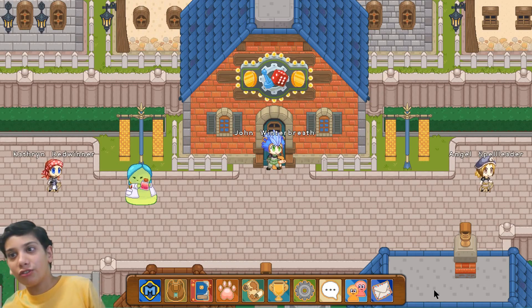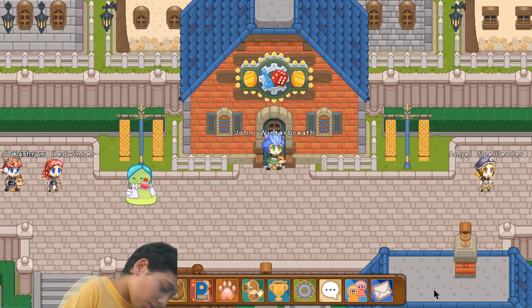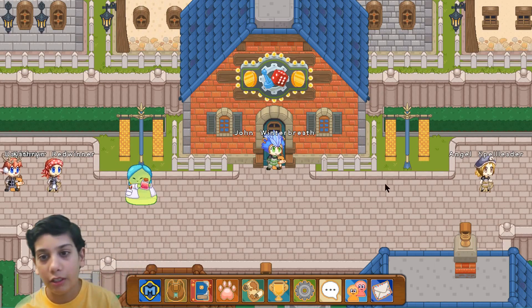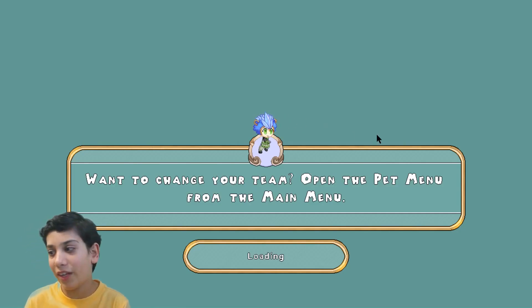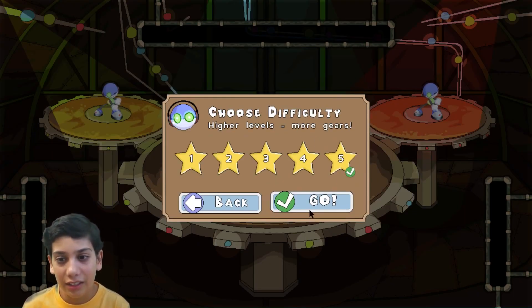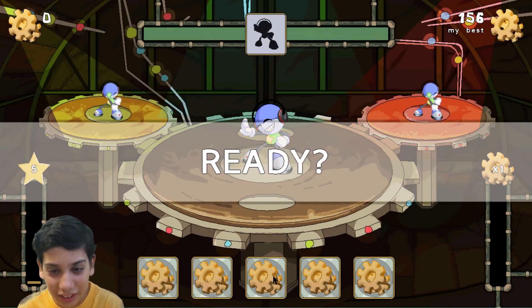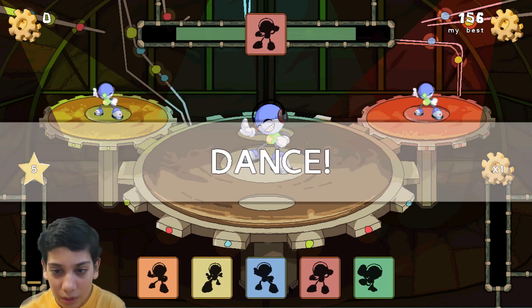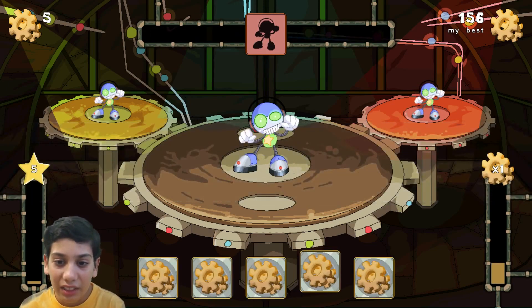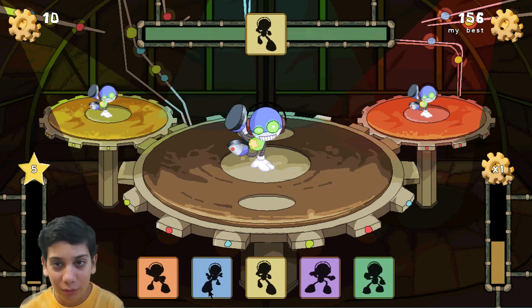Now I'm gonna throw away my juice responsibly because it has no juice in it. Let's go back in and reach level five. Let's click start, let's click go - none. Oh my gosh, this is gonna be like impossible - five to pick from!